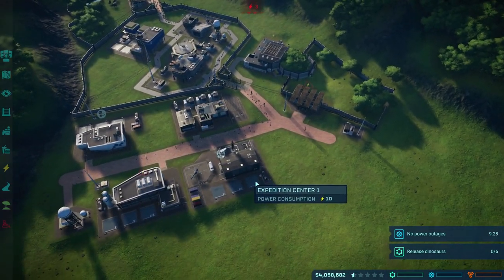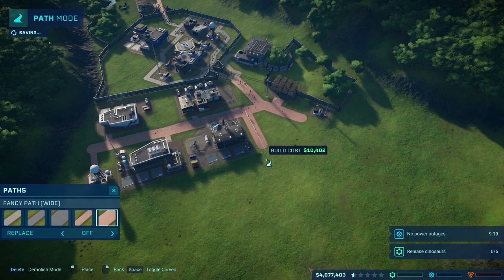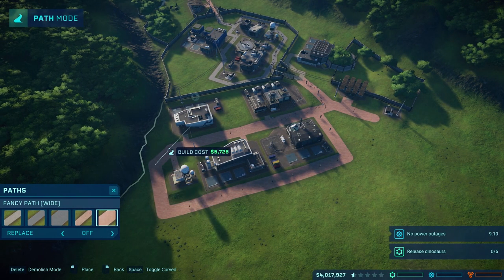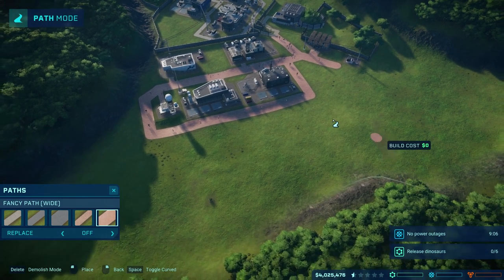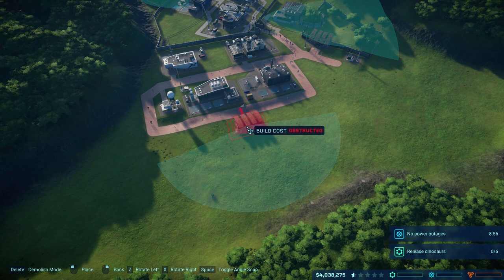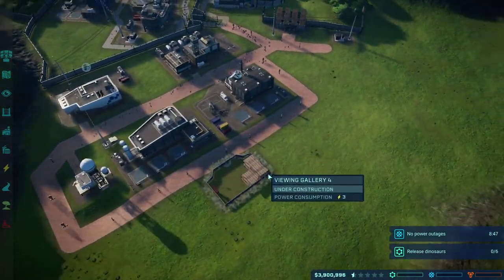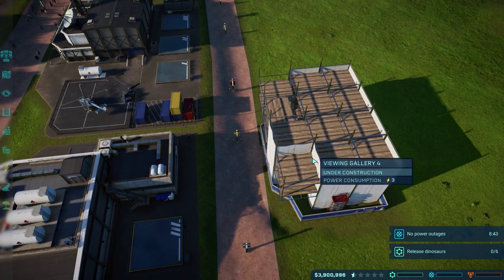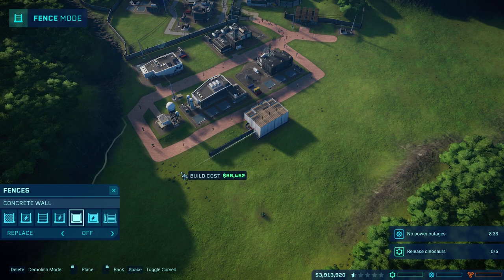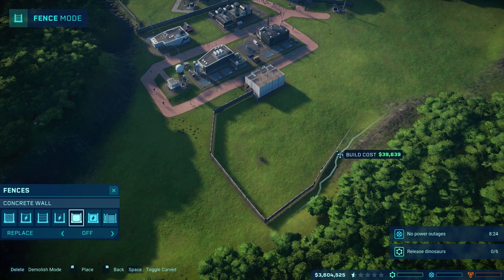I think what we should do is get another dinosaur pen going, so let's go paths here. Fancy path, wide — we'll bring that down like so, and then over, and we can connect that up as well. Then this can be a pen over here too. So let's go enclosures, viewing gallery, and we'll put that right about there. Then let's go fences, concrete, and we'll build this out a ways — like so, probably to about here.